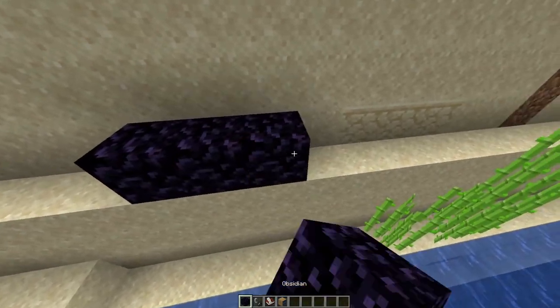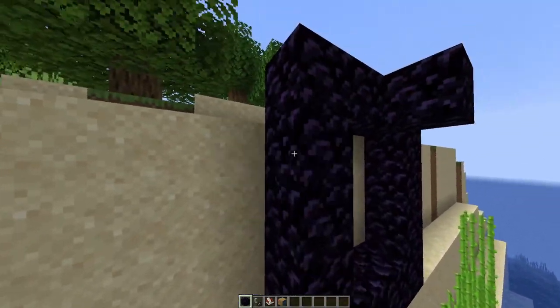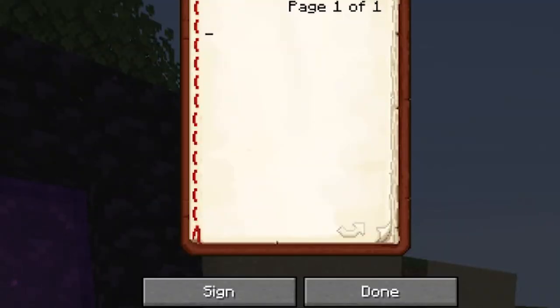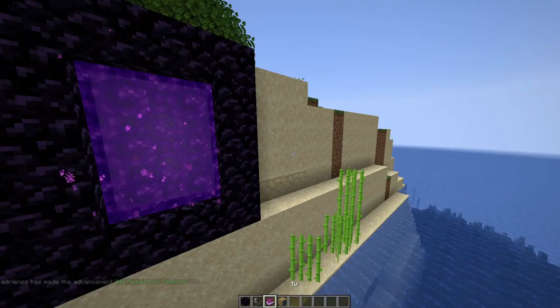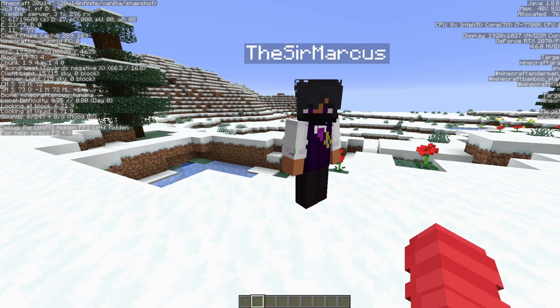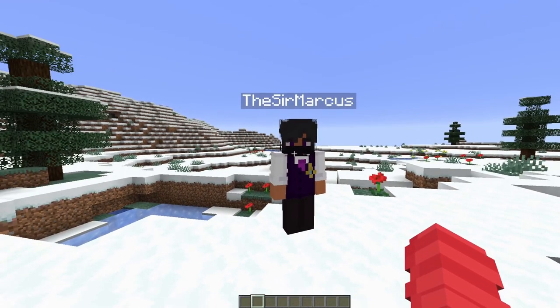I wanted to give you guys a little bit of context as to how this thing works. You just need a bit of obsidian and then you make yourself a portal, light it up — boom, there you go. It's still the same portal until you get a book and quill. Right-click the book and quill, write anything you want, sign and close, throw it in there, and BAM — the color changes and the dimension changes. This is 20w14 Infinite.